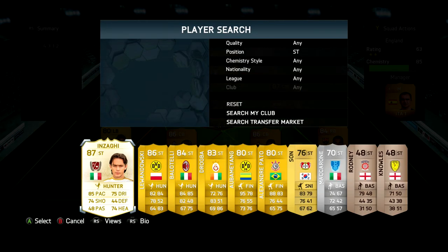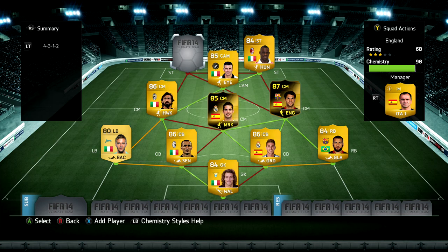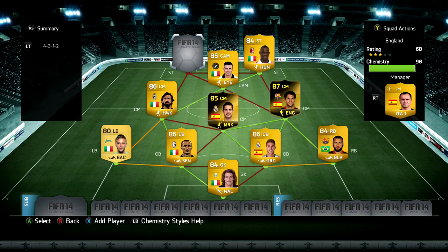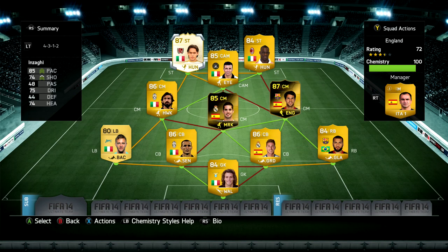Moving forward to our strike force, we've got the regular card of Balotelli. When I made this squad the in-form wasn't out - he's just come out as I'm making this right now - and if I tried this again I would definitely try and get hold of the in-form Balotelli. He's got two goals in seven games, which is poor even for my standards, but he has got six assists which is obviously very good. It just shows I was trying too hard to get the ball to Inzaghi.